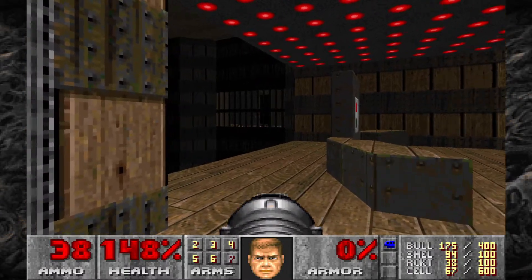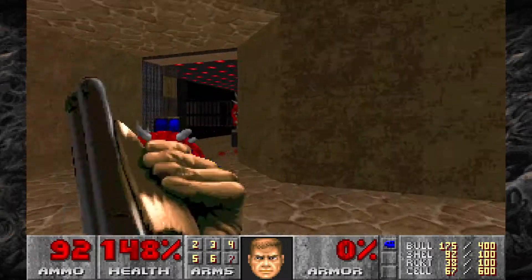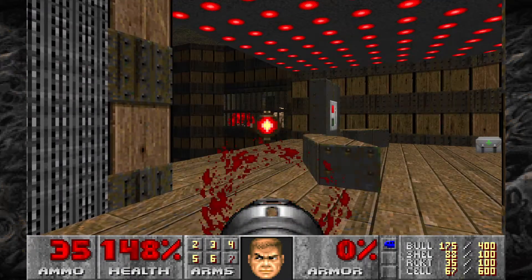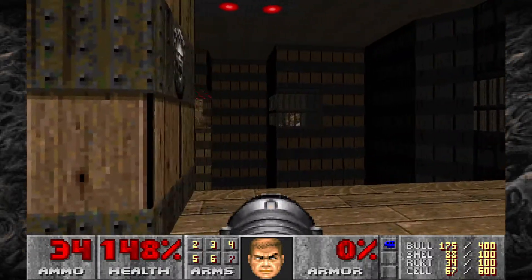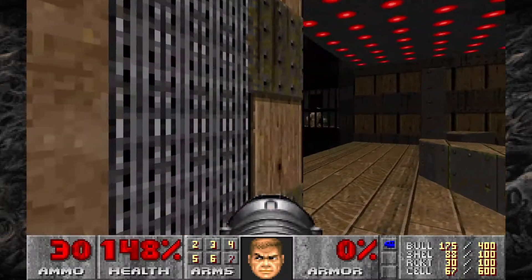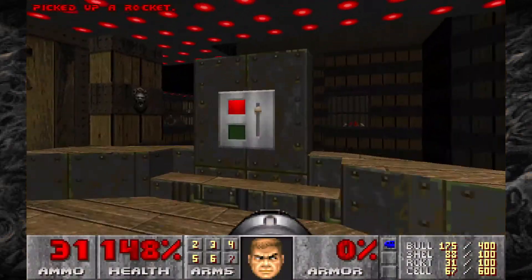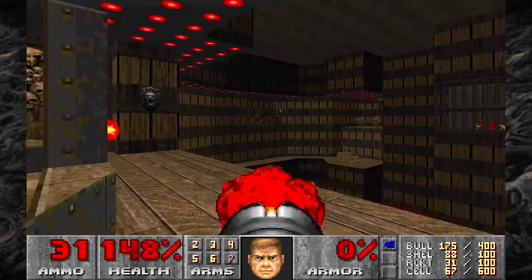Let's wait for those Hell Knights to come out. We'll take out this Cacodemon here while we wait. There's one of them — fire a couple of rockets over there. We've got a Mancubus on the other side, take care of him. Finish off that second Hell Knight; sometimes he doesn't come out, but we got lucky. Hit this switch here — it's going to raise a platform that will let us reach where those Imps are. But first let's take care of the Chaingunners over on the left, then chaingun some of those Imps while we wait.